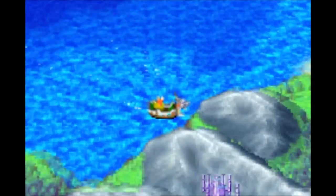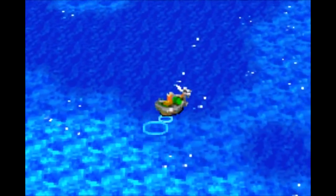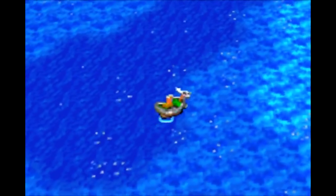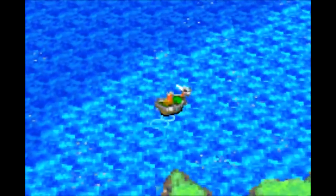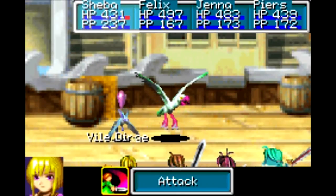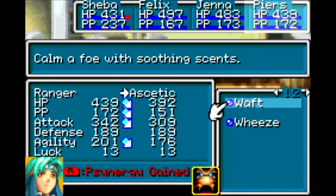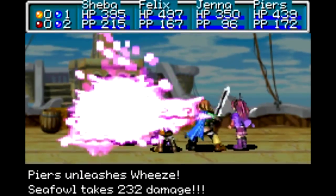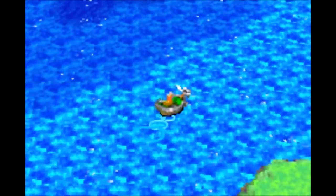There's the Jupiter Lighthouse right there. You could actually get to it right now, however, in order to actually get through the dungeon, you need another synergy. So we'll have to go to the Hesperia Continent first. This continent I think is called Etika. But I'm not going to go there right now. I want to go to the Angara Continent where the first game happened. We've got a new enemy — Vile Dirge. Nothing too special about them, but they are weak to Jupiter, so we can take them out pretty easily, even with one of the weaker Jupiter djinn. Got everyone at maximum HP and synergy — satisfies my OCD very thoroughly.